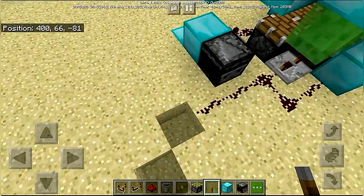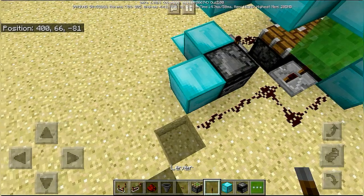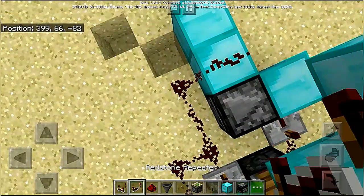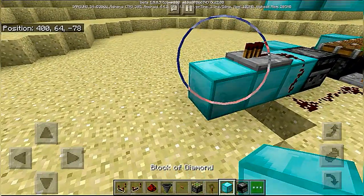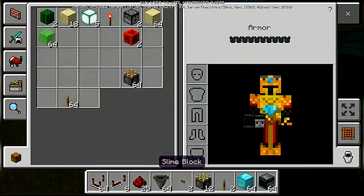Place a block over here with redstone on top, with a block and a repeater set to default setting. Then place a block over here with redstone on top, with a block and a repeater set to default setting.